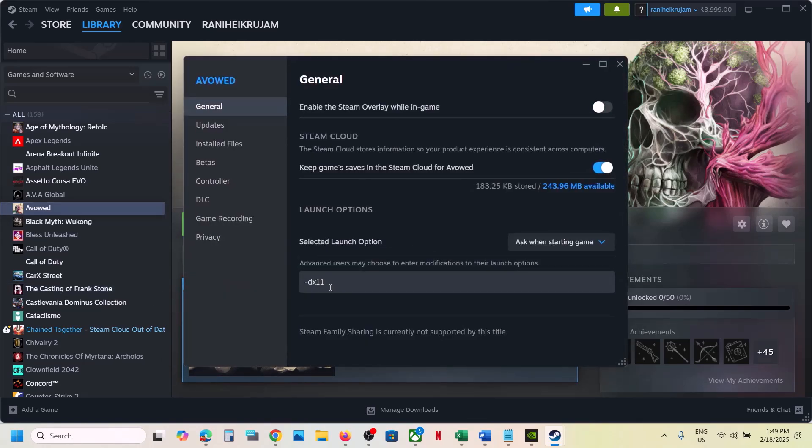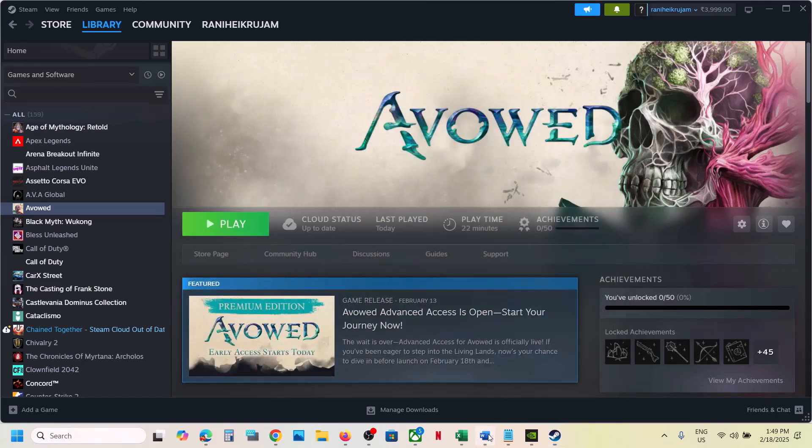If that does not work, go to Properties once again and type in -d3d11, then launch the game. If still not working, you can type in -dx12 and then launch the game and check. If still not working, remove this and then follow the next step.